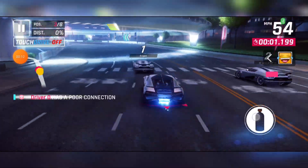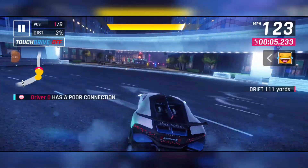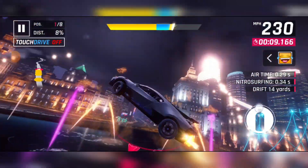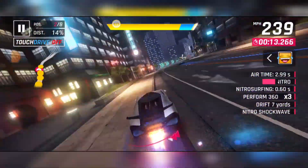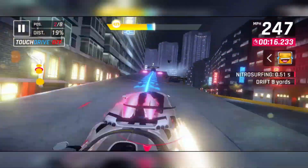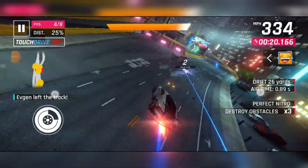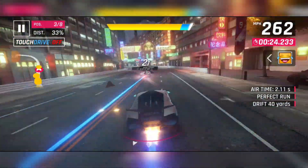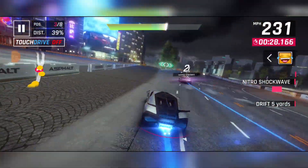Okay, so the Bugatti Divo is an S-Class car, rank 4773. Can I just get this out of the way? The proportions of this car in-game are kind of weird — they've made it kind of tiny. And it's weird because this car in real life is actually really, really big. Like it's really big and heavy. I'm not sure why it's so small in-game — it's like the size of the Lotus Elise.